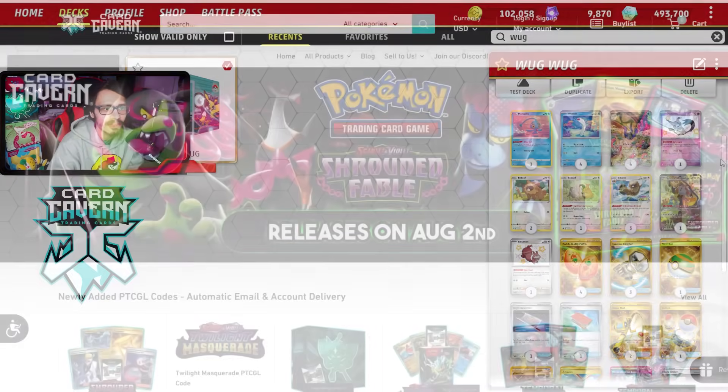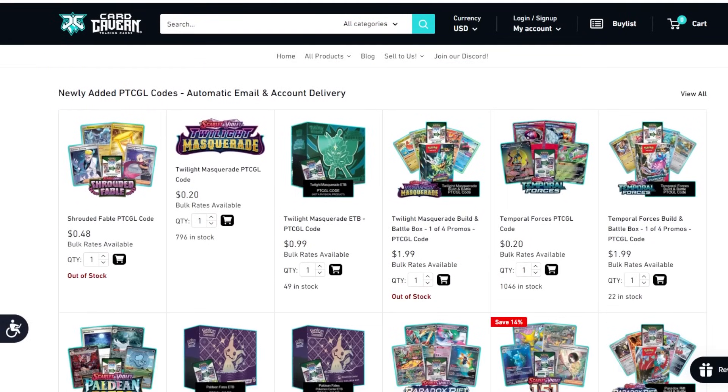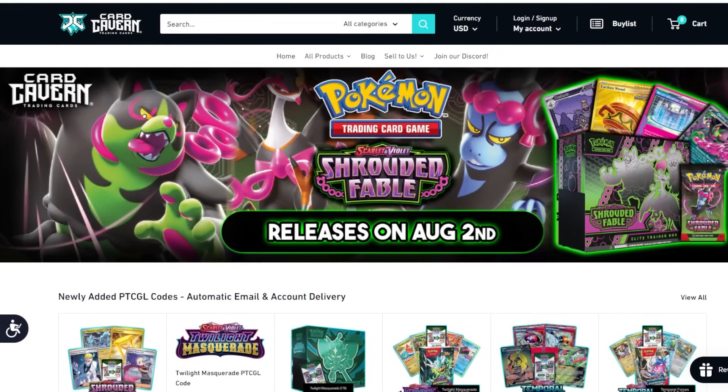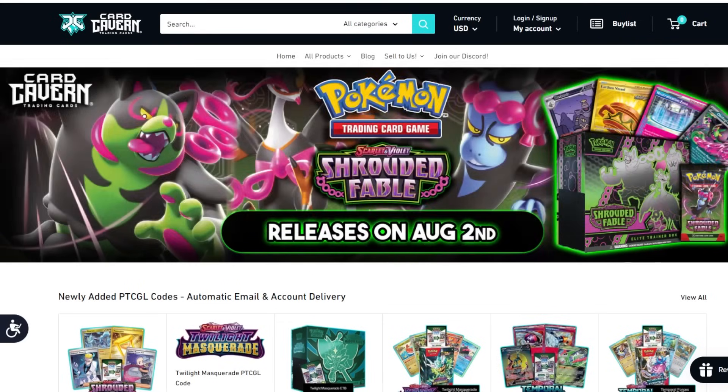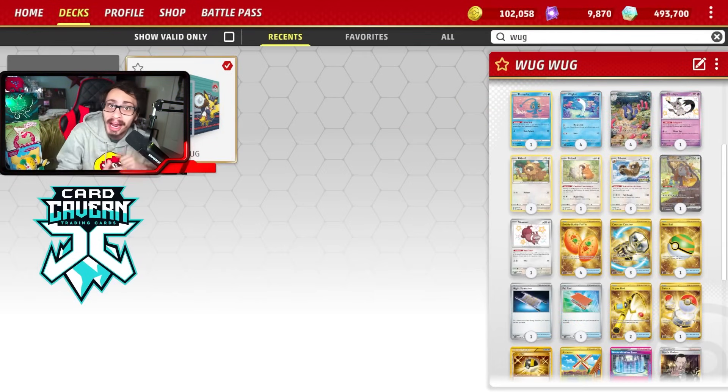Before we do the video, shout out to the sponsor CardCavin TCG. If you're looking to get any Pokemon TCG Live pack codes, get them over at CardCavin — whether you're looking for Shrouded Fable codes, Twilight Masquerade, older sets like Scarlet Violet, or IRL TCG singles. If you do get anything at CardCavin, at checkout use my discount code LDF for a 5% discount on your order. Help the channel, help yourself out. Check them out, use code LDF, link down below.